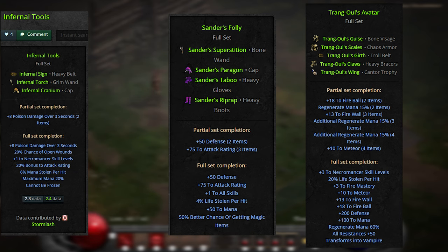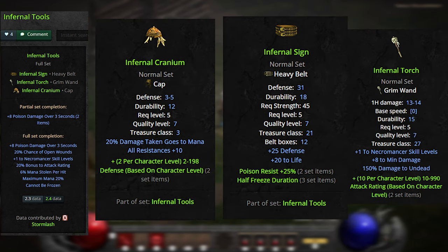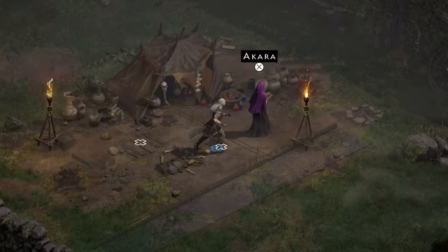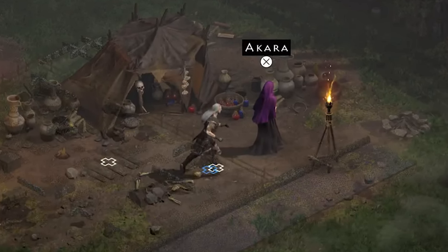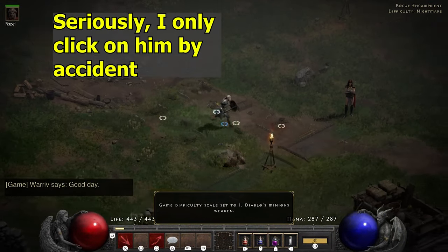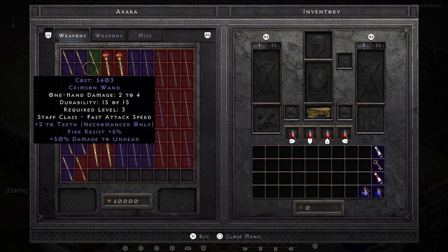This is the Infernal set. It's an early game set that gives plus 1 to necro skills, plus 10 resists all, and 20 life straight off the start. And look at those beautiful set bonuses: plus 8 poison damage, open wounds, another plus 1 to necro skills, 20% attack rating, mana leech, half freeze duration, and a whopping 8 poison damage at level 5. This is Akara, the literal first NPC you encounter in the game. She sells a bunch of wands and any single one of them can be better than this entire Infernal set.